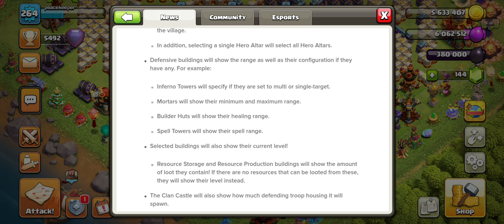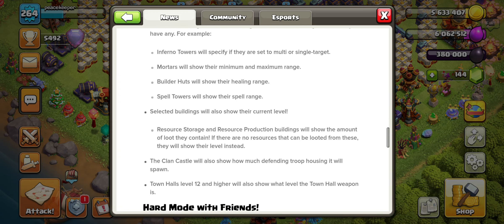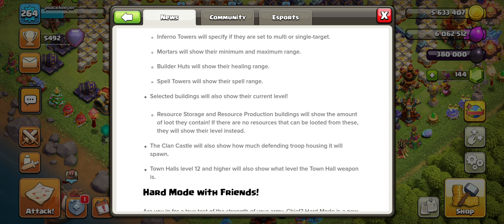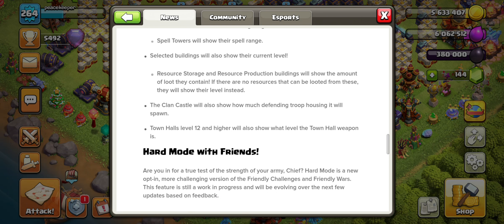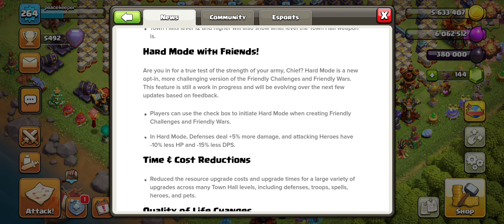That's actually great because back in the day people would hide whether their inferno was set to single or multi to confuse attackers. Builder huts will show their healing range, spell towers will show their spell range, and buildings will show their current level. Resource storage and production buildings will also show how much loot they contain — useful for farmers. Clan castles show defending troop housing, and at Town Hall 12+, the Town Hall weapon level is also displayed.